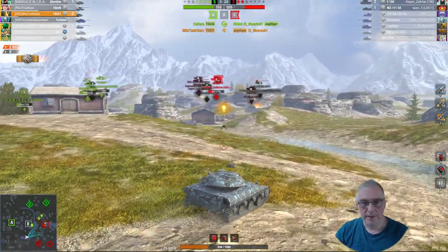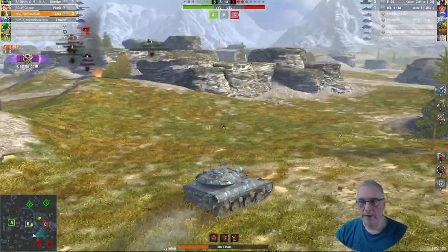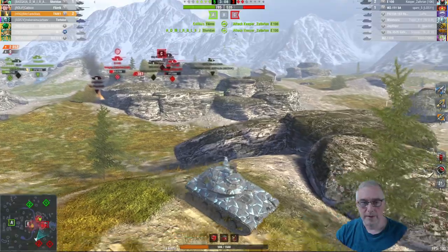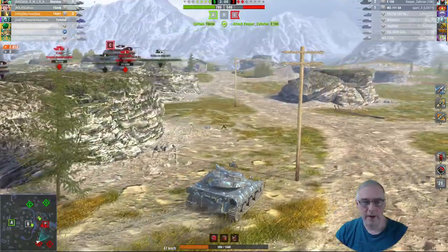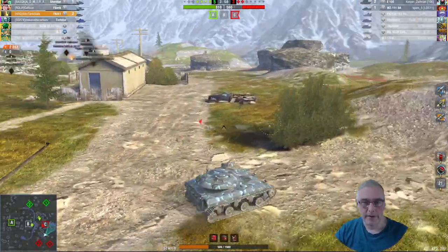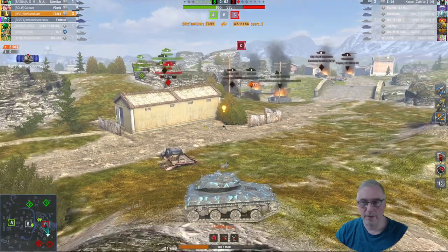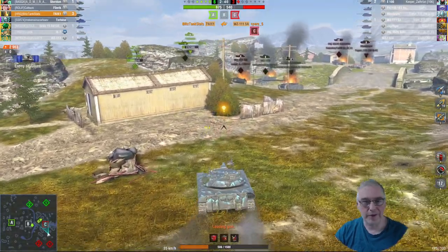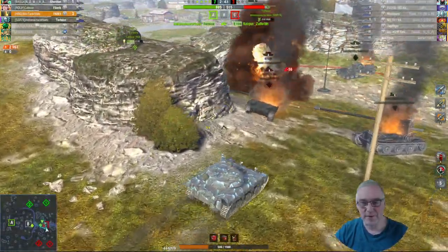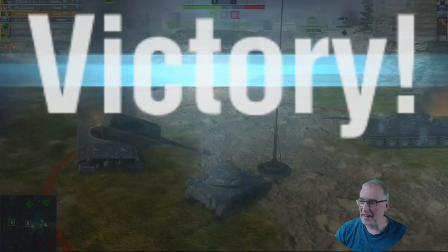We've got 2.2k damage at the moment. The E100 is in a really bad position — we can just whittle him away. Need to get him to show his sides. The Jagdtiger is there again — go forward and get some shots around the side. It's four versus three. Got the E100 — the Jagdtiger is going to go down — one shot there, got the ammo rack. Two kills, 2.5k damage. We'll go around the back now — there's the WZ-111.